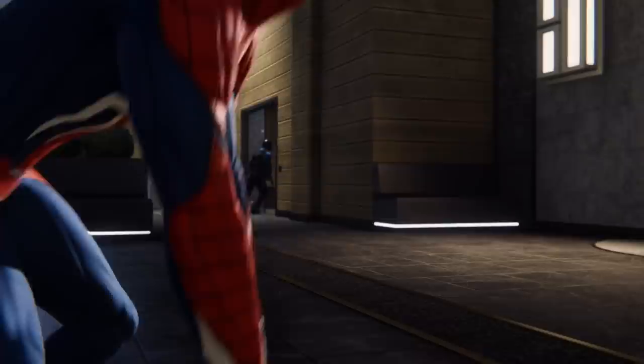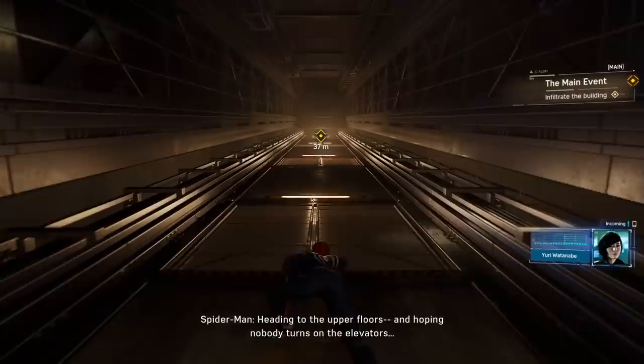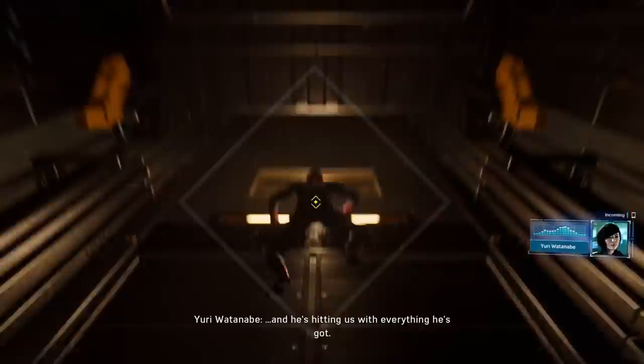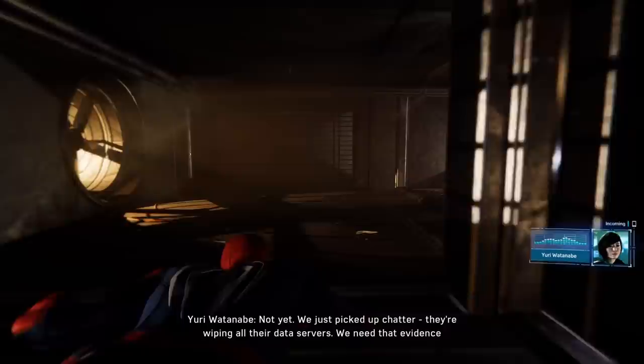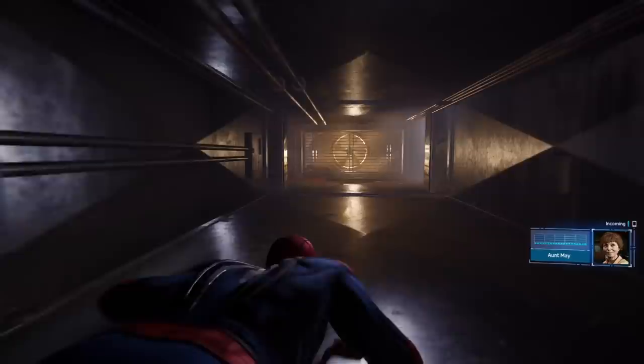Heading to the upper floors, hoping nobody turns on the elevators. Our choppers are taking fire — Fisk has armed men on every floor. He's desperate and hitting us with everything he's got. I have to find him and end this. We picked up chatter: they're wiping all their data servers. We need that evidence to put him away for good. Server room it is. He's not going to get away — call from Aunt May. Hi, Aunt May. Nothing's going on. I'm totally fine.